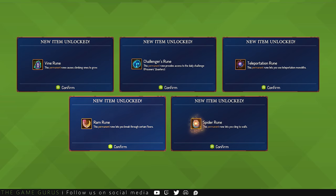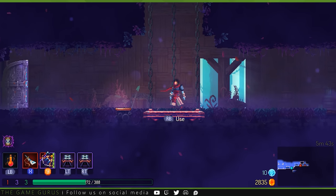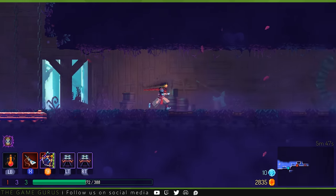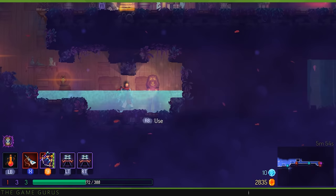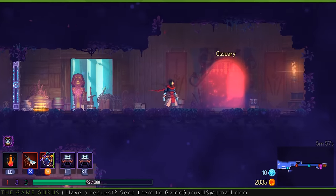With the vine rune and teleportation rune under your belt, it's time to acquire your next rune. Players will want to head back to the promenade of the condemned, reach the end of the biome, but instead of taking the elevator to the ramparts, you'll want to run past the area to a small corridor. Utilizing your new teleportation rune, you'll have access to the Ossuary.